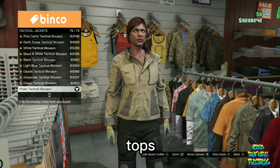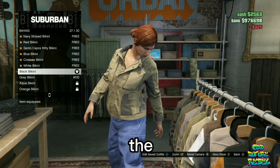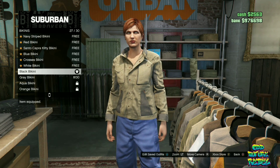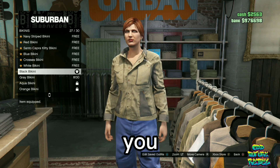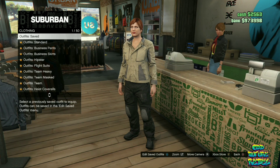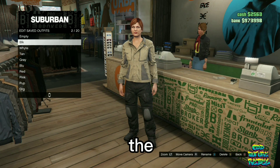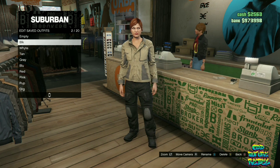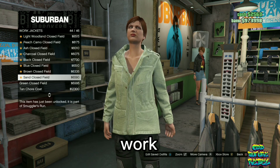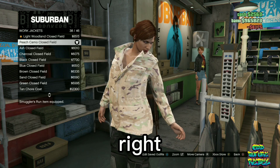Now, stay at the tops. Go over to the bikinis and purchase the black bikini. Now, go over to the front counter and make sure you save this as an outfit on slot number two. After you've done that, make your way back over to the top section. Once you're there, go over to the work jackets and buy the peach camo clothes filled — this one right here.